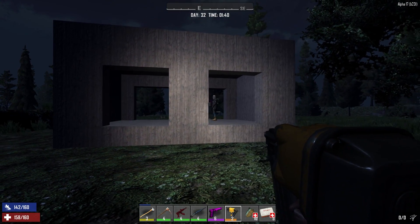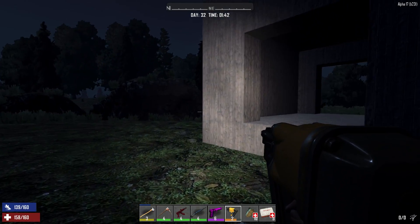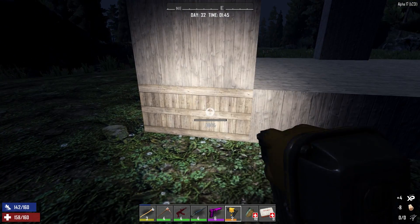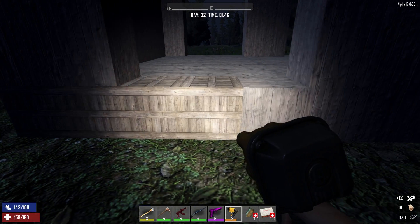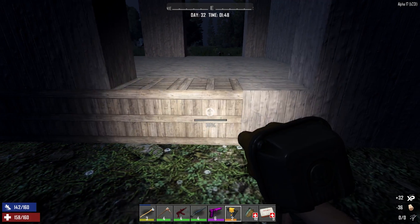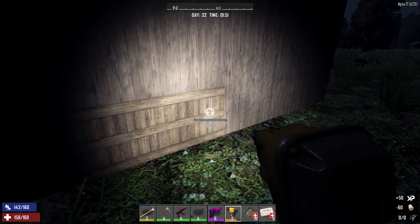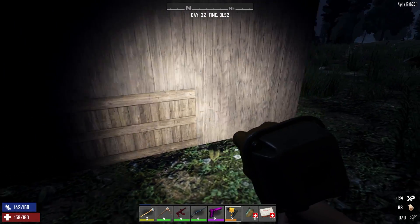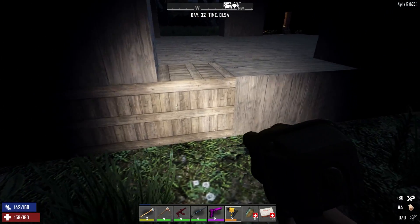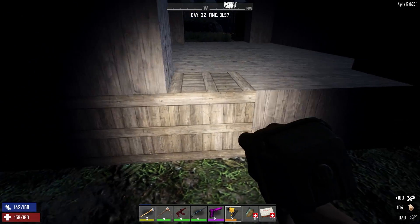We're gonna need mechanical parts — we need to get a generator bank, and that's forged iron, mechanical parts, and electrical parts. How much wood do I have left? I need to reinforce the outside. This garage looks better than where we live! A lot of people's garages are better — like the man cave, right? Their garages are like op.